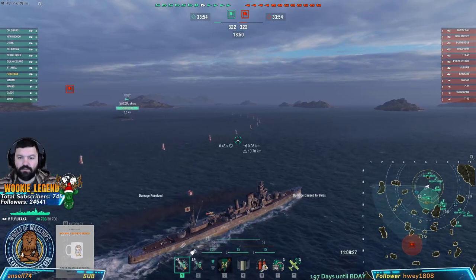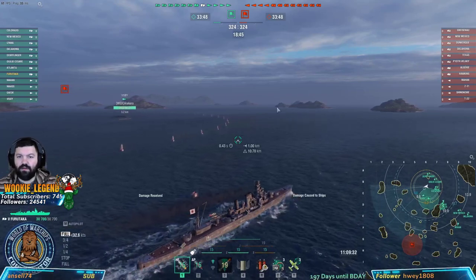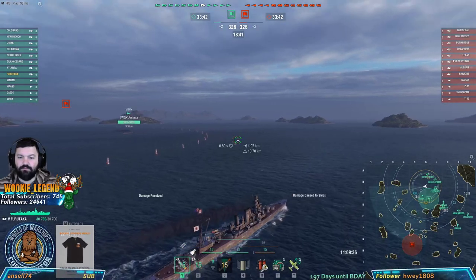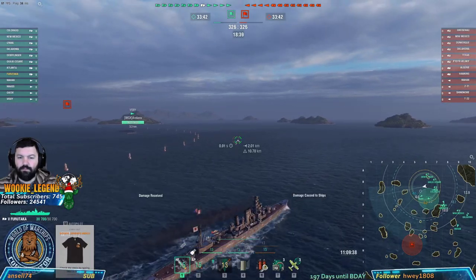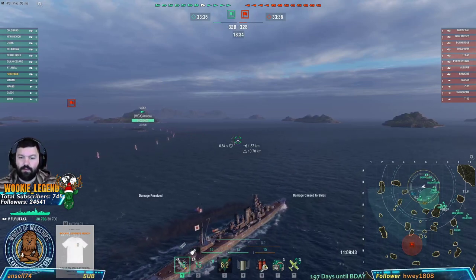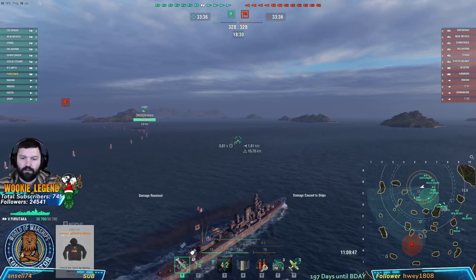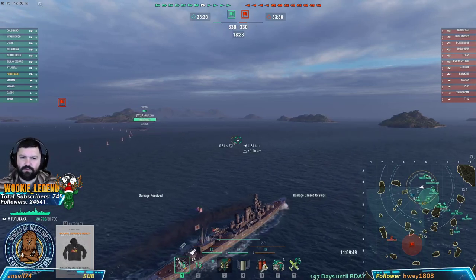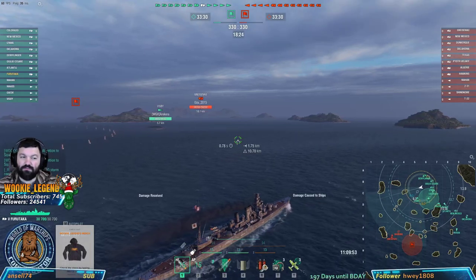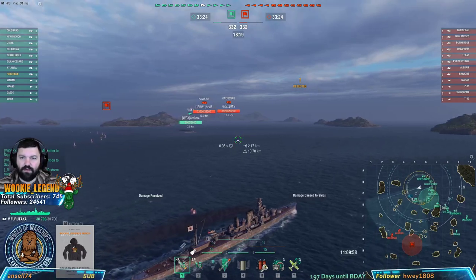Let's get into position. We might dip low a little bit here just to get some early shots on and start fires. These shells aren't as floaty as the Omaha, so you don't have to aim as far - it's not as tricky. The Japanese cruisers have always been good. I think they're a little bit power-crept, so there are just more powerful ships out there now - they need a little bit of love.